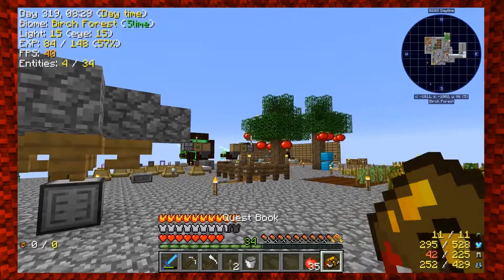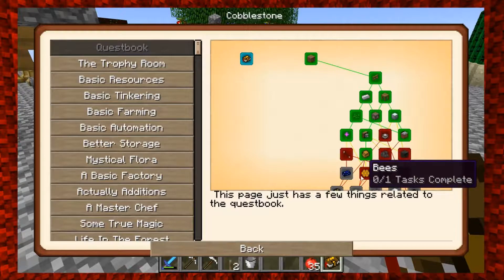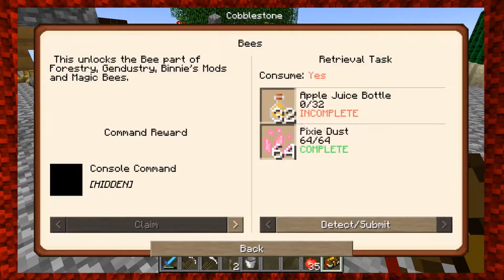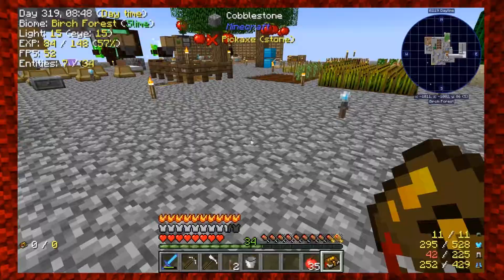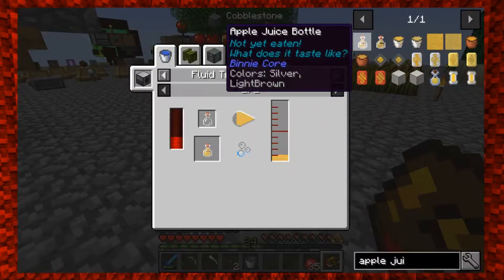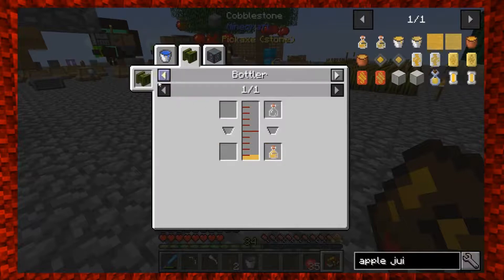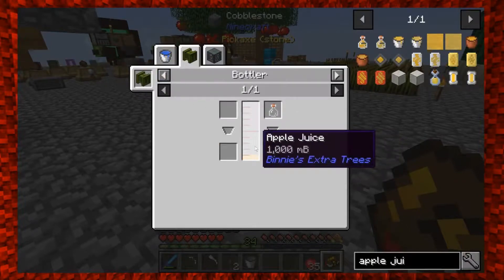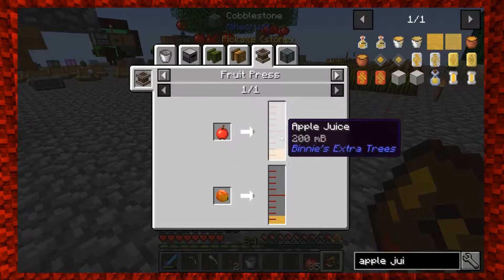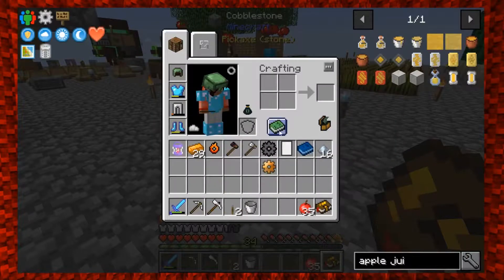We're trying to make apple bottom juice. Going back to the chapter we need - we're trying to complete the bees one so we can open the chicken chapter. The chicken chapter requires bees, and for bees we've already made the pixie dust. Now we're trying to make 32 apple juice bottles. We've got plenty of apples, and there's a fruit press that will squish them down and give us apple juice.